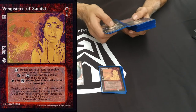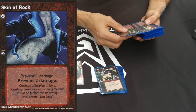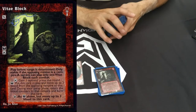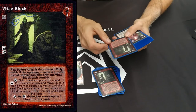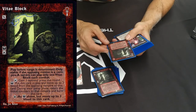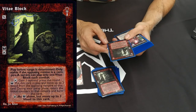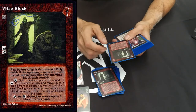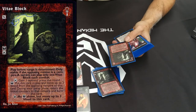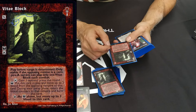Vengeance of Samuel was increasing his striking damage. Skin of Rock helped protect him from damage. There was a card to continue combat if I wanted to. Vitae Block - before range is determined, only usable if the opposing minion is a vampire, not any other type of ally. The vampire can play only one Vitae Block each combat. It gains one optional press. As above - for the superior version - gain one optional press, and I put this card in play and move up to two blood from the opposing vampire onto this card.